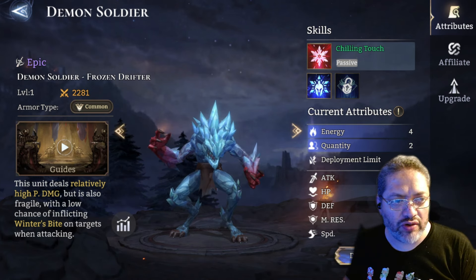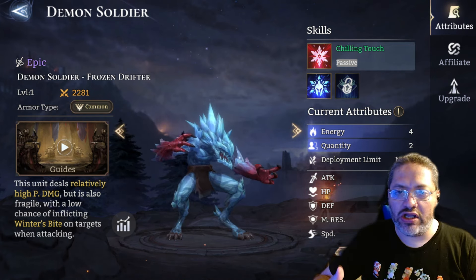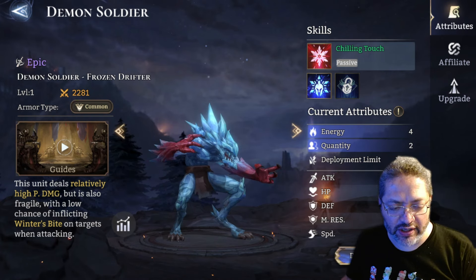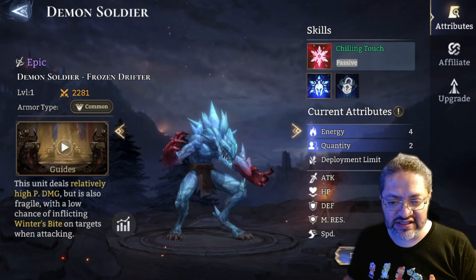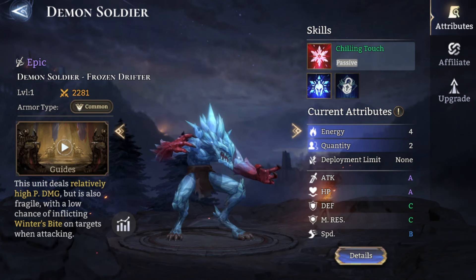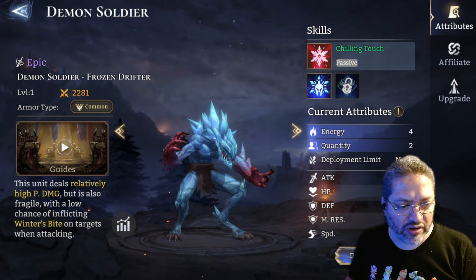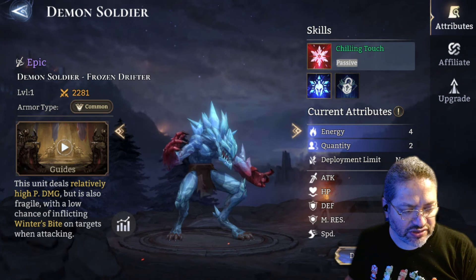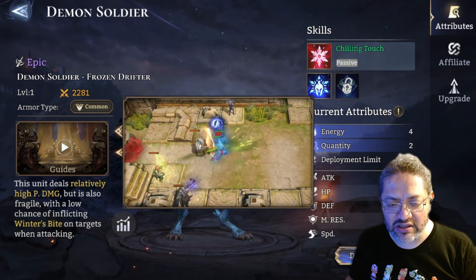In addition to the map change, in Season 4 we're being introduced to the Frozen Drifter, which is going to be a new epic demon soldier. His shards are only going to be dropping from guild rewards, similar to the Ferroa in the first three seasons. Now we can farm him — the Ferroa was replaced with this fellow here. In terms of his defense and magic resistance, it's low, so this guy is going to get melted really quickly. He does have high HP, high attack, and decent speed.